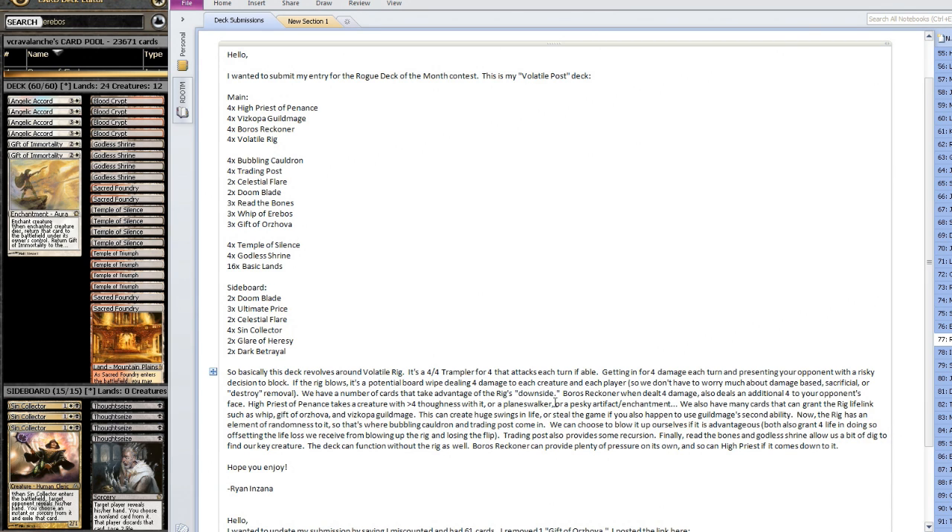So that can take care of pesky Enchantments, Artifacts, or Planeswalkers. We also have many cards that can grant the Rig Lifelink, such as Whip, Gift of Orzova, and Viscopa Guildmage. This can create huge swings in life or steal the game. If you also happen to use Guildmage's second ability — whenever you gain life, it deals that much damage as well. That's why he's got the Guildmage. But I just don't see enough upsides to actually playing Viscopa Guildmage here — I think it will die too easily.